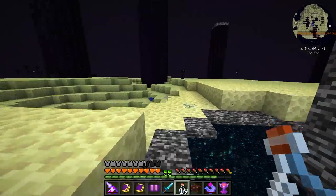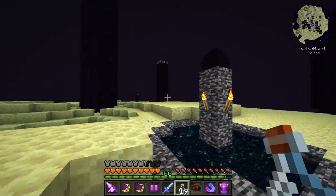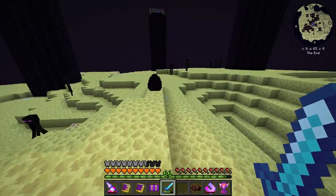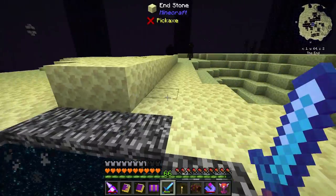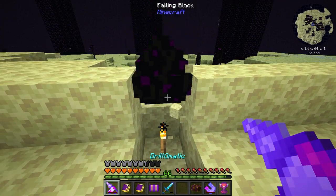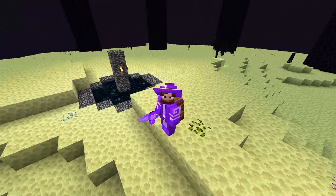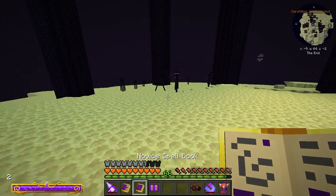I need to grab all the experience and everything. There we go - I do need to grab the egg. Let me grab that real quick, I think I can grab one of these. There we go and we'll grab this egg. Boop - get the final bit here, the next generation. Very nice - told you the dragon didn't have long to live. We were definitely going to take care of that. Now for the fun part - we need to go to the End cities.